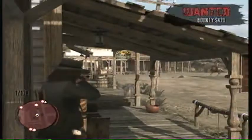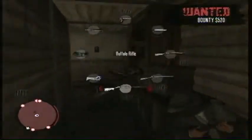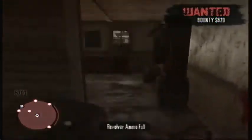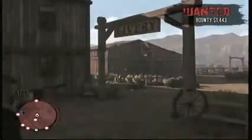I found the best way to do it was to go to a building like this one — it's a gun shop — and you're going to want to kill people outside. If you see this little thing running on the map, don't kill him, because he's going to continue to tell the lawmen that you're doing something bad.